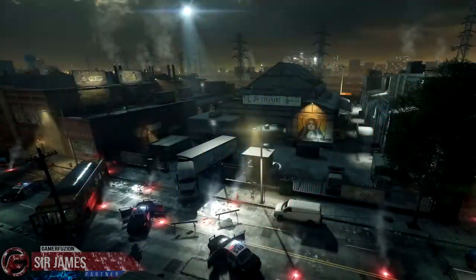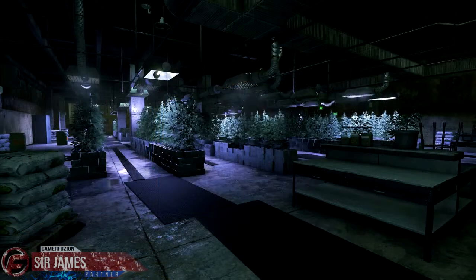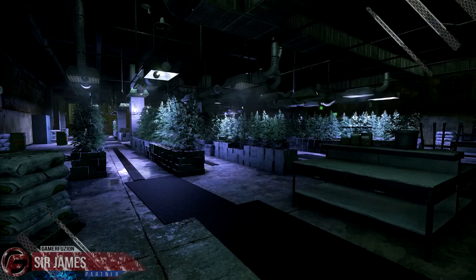Grow House. The cops have located an illegal underground marijuana grow operation. The cops are raiding the place, but the criminals aren't going down without a fight. After all, this is precious cargo for them.